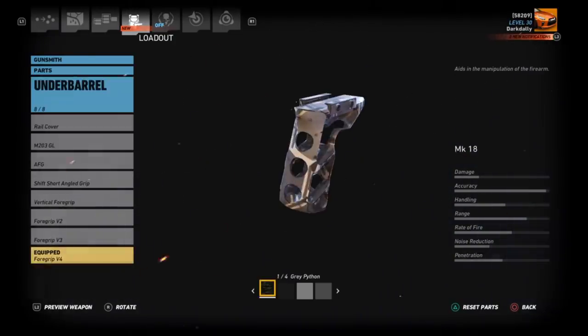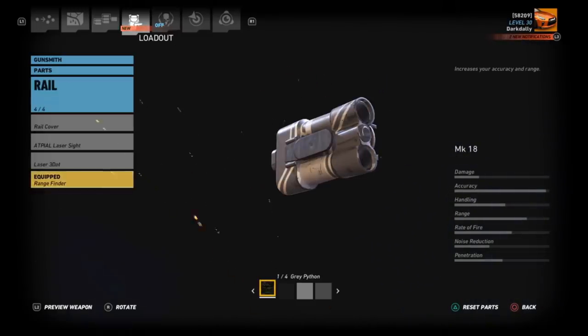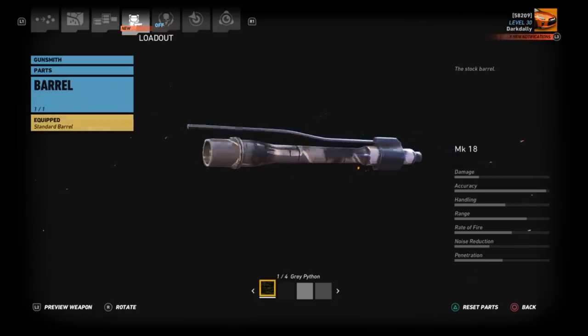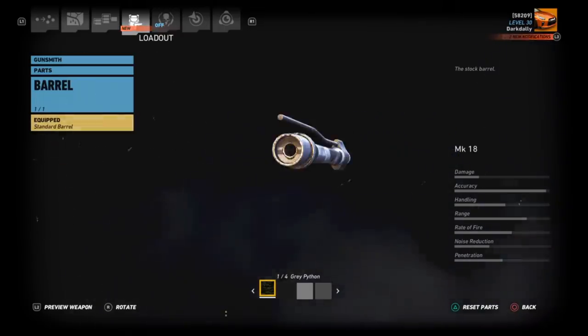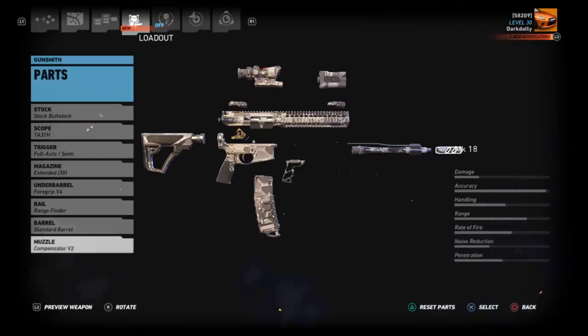We can equip the whole selection of under-barrel attachments, but I really think the foregrip V4 is good. Or if you want to go with a grenade launcher, you're not going to lose much. For a rifle that can, in one three-round burst, take down an enemy from over 400 meters, I don't think recoil control is a huge concern here. Let's move on down - we can put a range finder. I'm using the standard kind of setup that I usually run, and I use this for combat as well as for range testing.